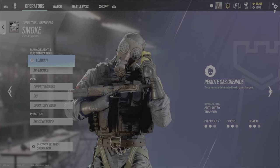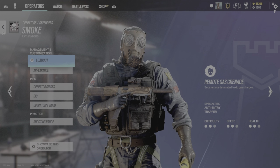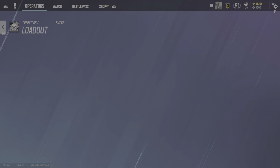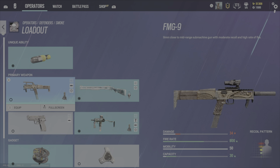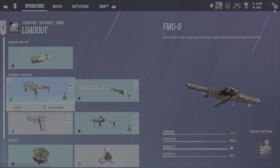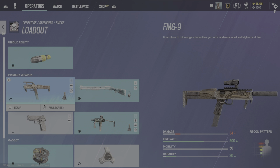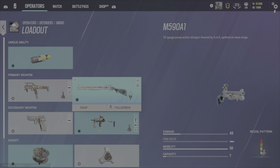Hey guys, we're going to talk about Mr. Smokey Smoke for a sec. You can see the appearance, but we're going to go over my loadout quick. Sometimes I like to run the FMG — it's a real solid gun, and I like to run the silencer on it because it's quiet. That's literally the only reason you see me run a silencer on any of the weapons, just to quiet them down. I don't care if it makes the recoil more of a bitch.